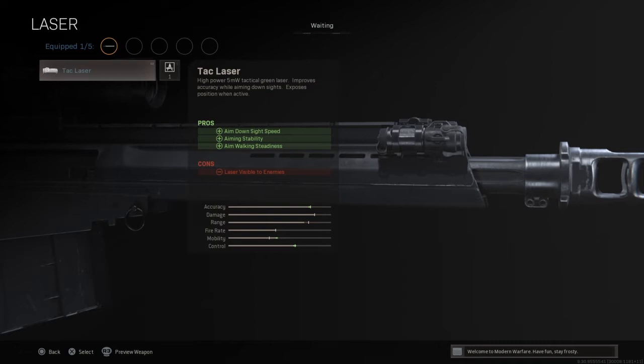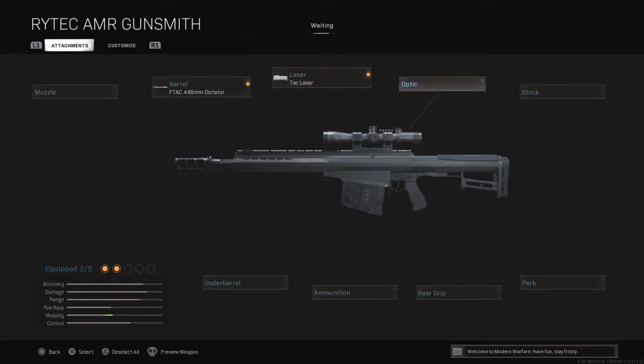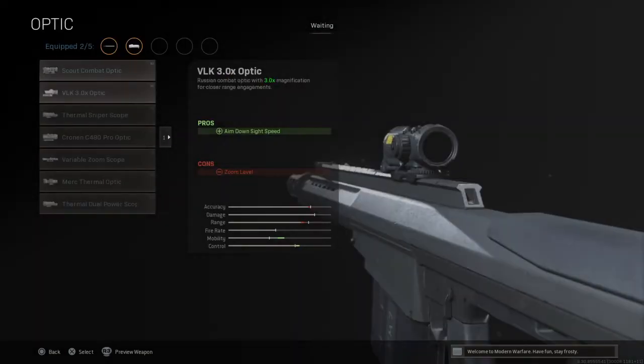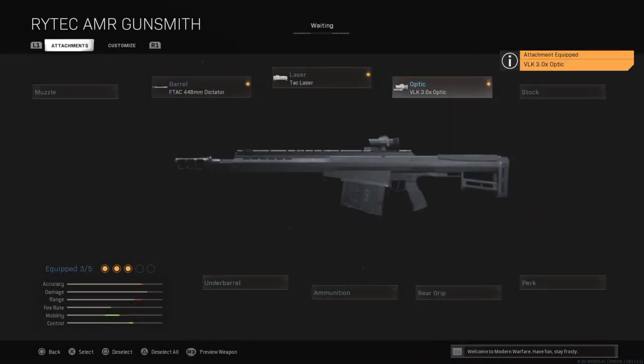From there we want to go with the laser, which is the only option — the FTAC laser — and that will also increase your ADS speed by about the same amount. So I believe it goes up from 700 milliseconds and now it's down to about 601. For the optic, we want to go with the lightest one, which will be the VLK 3x optic. It makes it so the ghost sight doesn't cover too much of your screen and it also gives you the most speed.